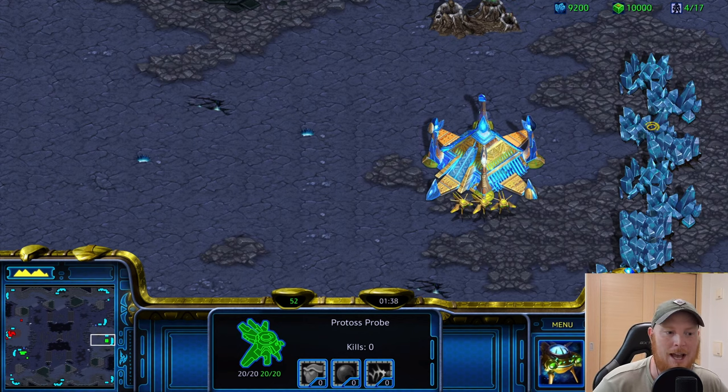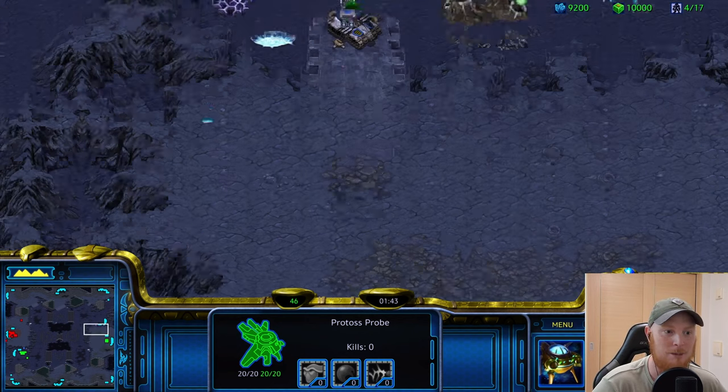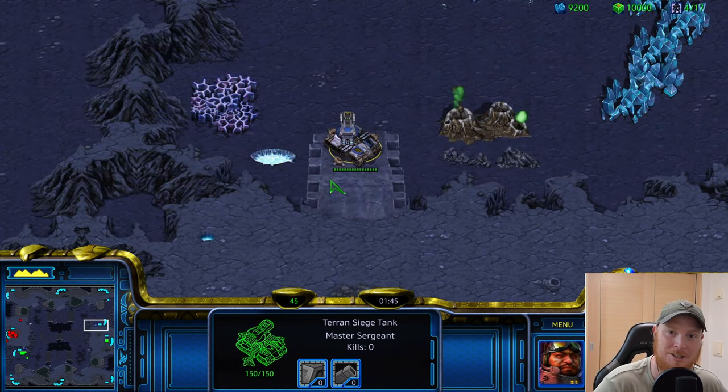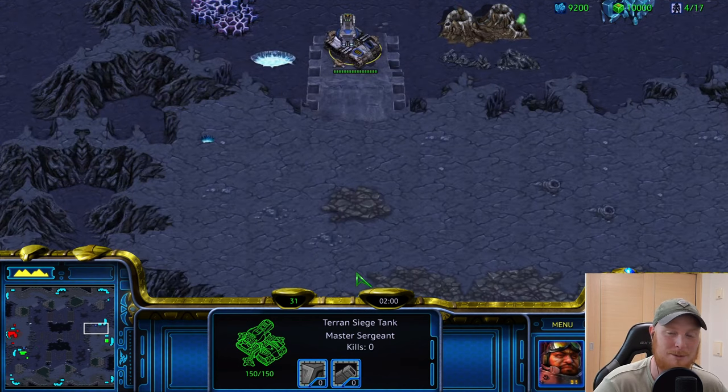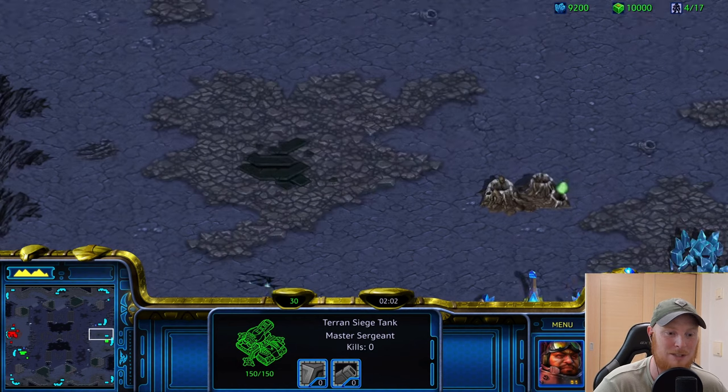Next up is going to be Catalyst, and this is an insane map. We've got a really weird feature you guys are not going to believe — a siege tank, a neutral siege tank, right on your first ramp. And it is a very small ramp leading out of your natural. I don't know exactly what this is going to be used for or why the map makers decided to put this in, but it seems like they're working with some sort of new interesting idea.